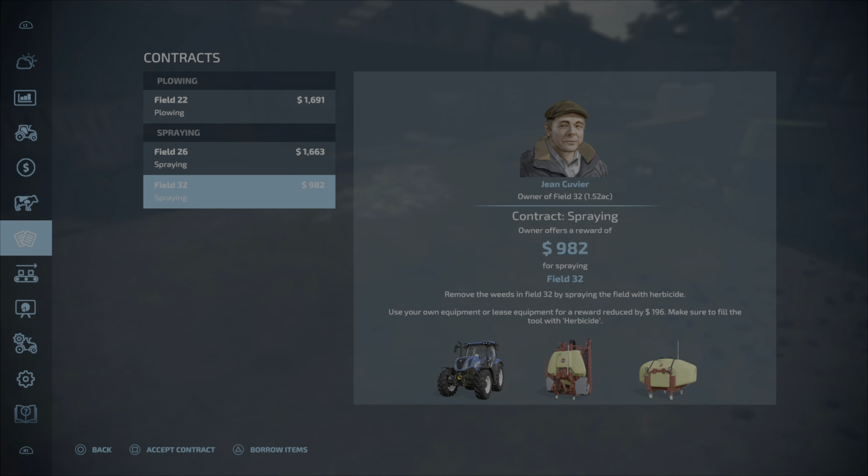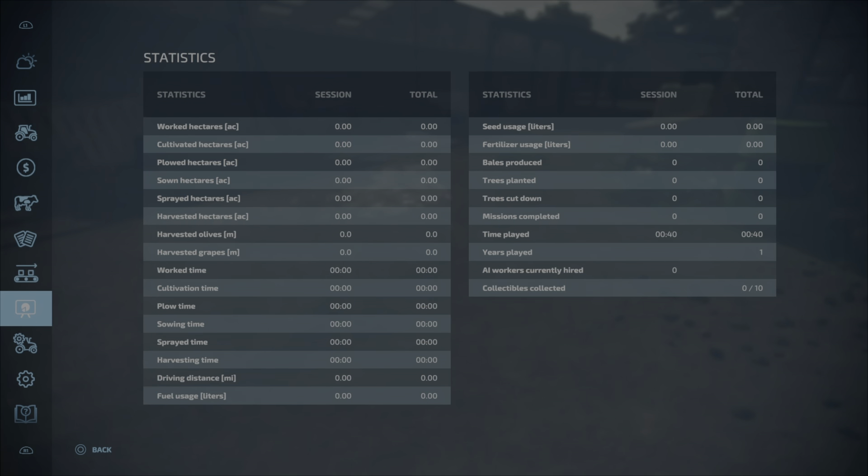If you look at the bottom right-hand side column in the statistics, there are 10 collectibles on this map. I believe they're all little black sheep — hence Black Sheep Modding. So there are 10 of them scattered around the map and you are allowed to collect them.